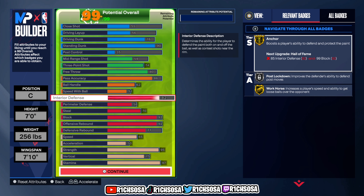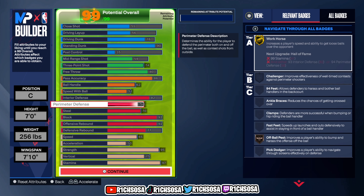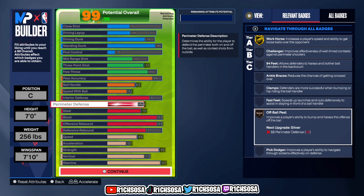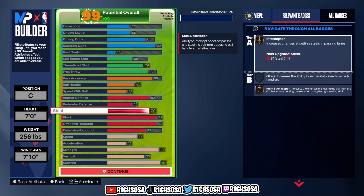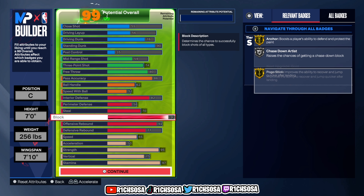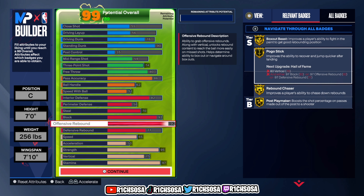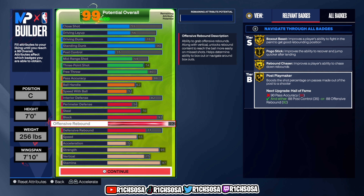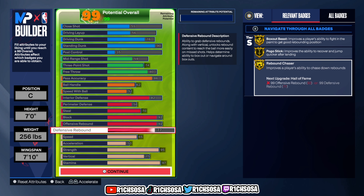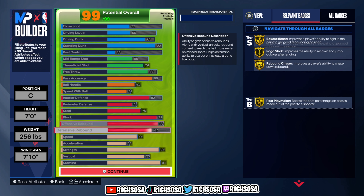For the defensive end on interior defense we get gold anchor and workhorse, as well as silver post lockdown. For perimeter defense we're going to be able to guard a lot of different builds. For steal, I made sure we get bronze interceptor and right stick ripper. For block, I like silver chased down artists with gold pogo stick. For rebounding, these are some of the best badges you can go after, and the defensive rebound badges are the same.